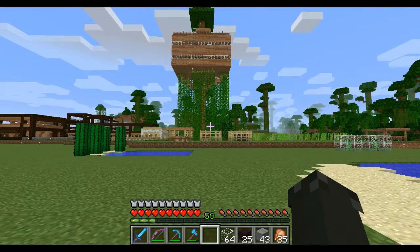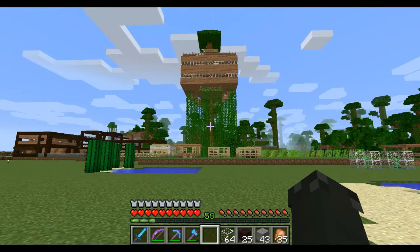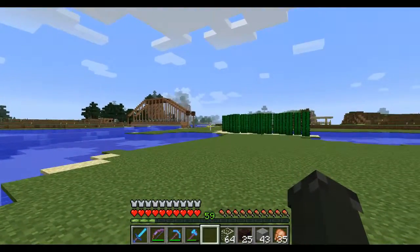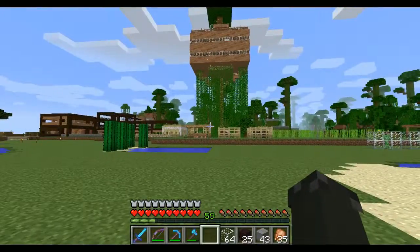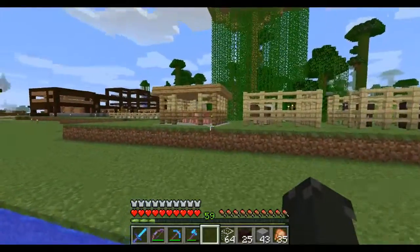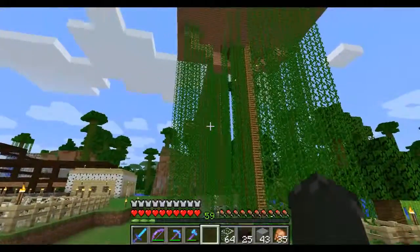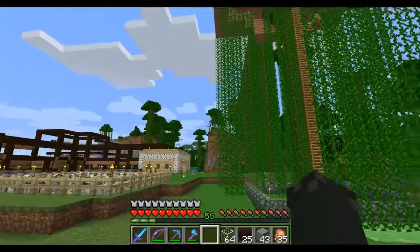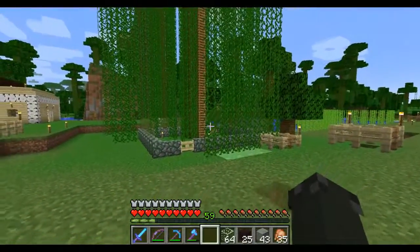There's the treehouse — it's actually built in a jungle tree that was already there. The spawn point is just over there somewhere. We ran over here because jungles are really hard to find and we spawned originally near one, so we decided what the heck, we'll build here. We liked this tree, and the original plan was to build rope bridges to the other trees over there.